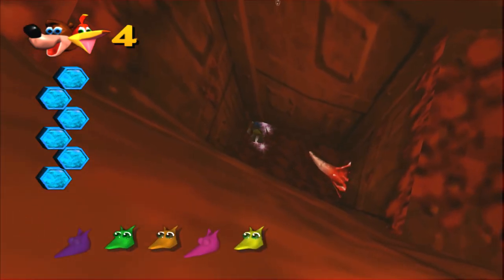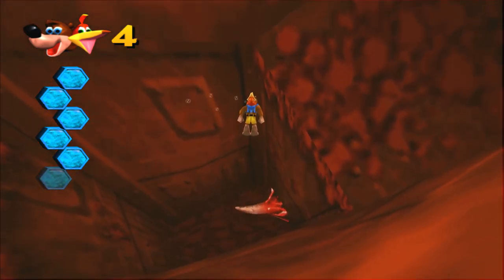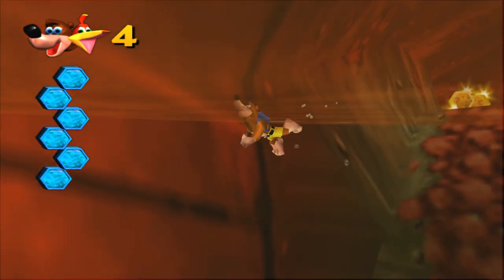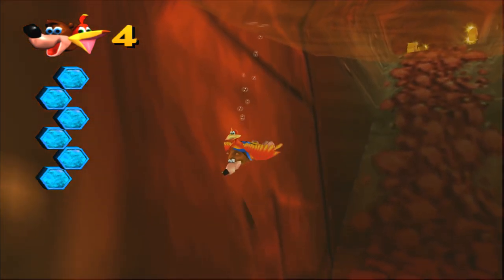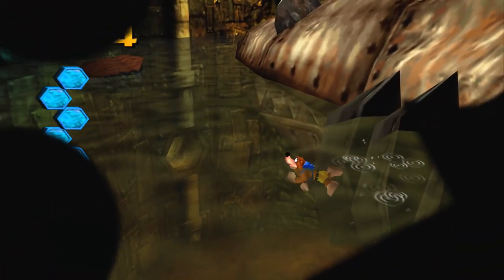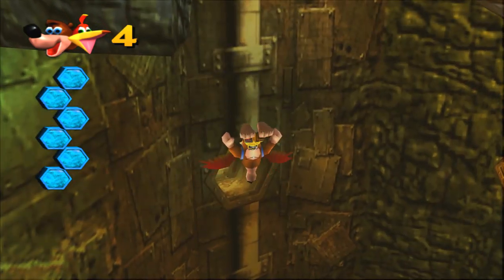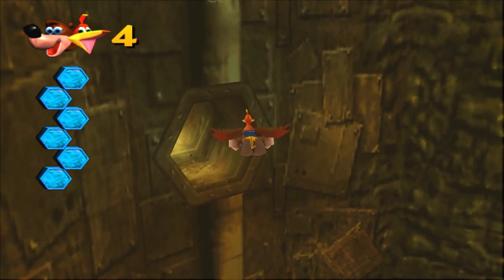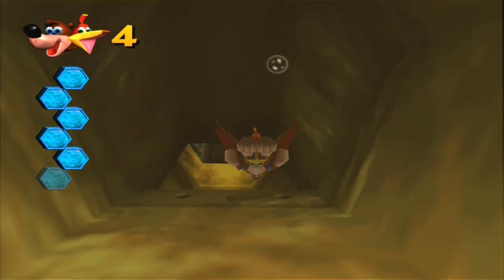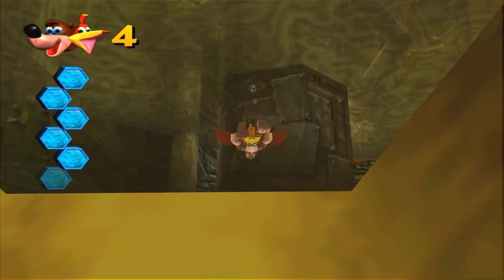Pink Jinjo's down here. We almost got all the Jinjos too. We'll come back to him a little bit later — I want to enter through another way first. You can go in through his gills, you can go in through his teeth, you can go in through his blowhole. That sounded dirty, I'm sorry. Are there any brains up here? No, just more metal.